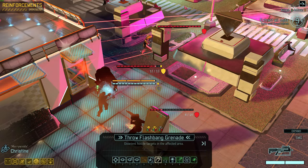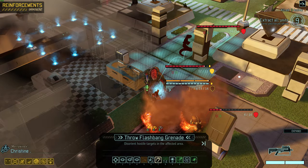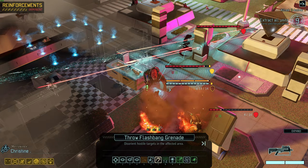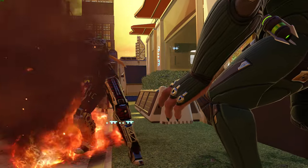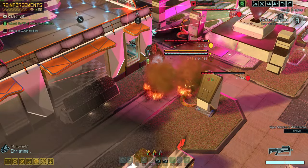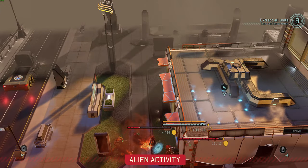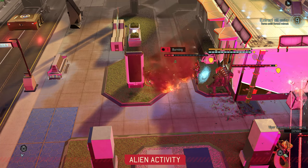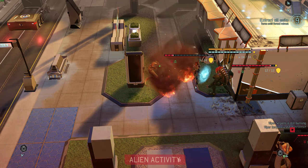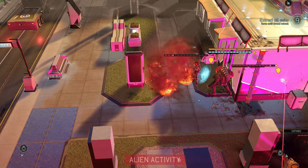She'll show that muton a thing or two about how combatives and melee work. Now let's toss a flashbang — not on the muton, so we definitely don't disable its ability to melee. That's very important. Let's toss it on this snake though. So the snake is now suppressed and flashbanged. Christine's locking down the muton and the snake is burning. This whole pod is basically just handled in its entirety.